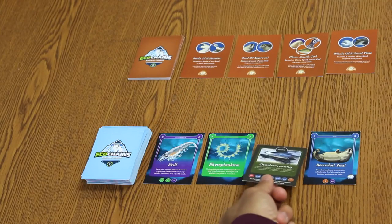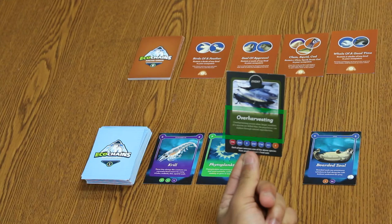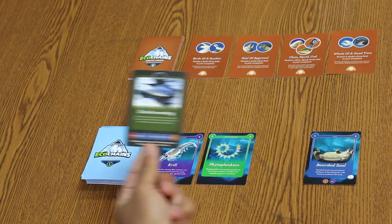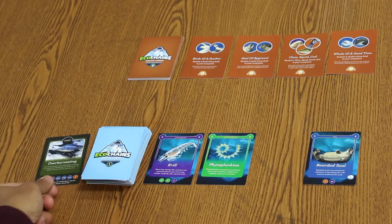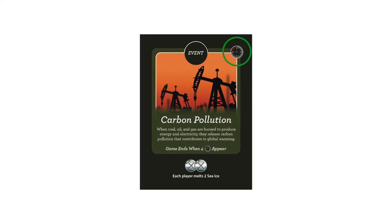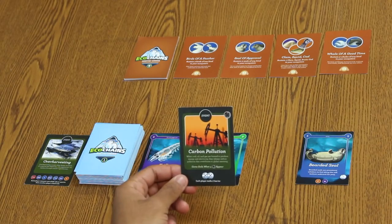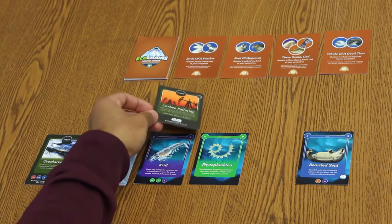Whenever an event card is drawn, it is resolved immediately. Read the text explaining both the cause and the game actions that occur. When the event card is resolved, place it in the discard pile next to the species draw pile, unless it is a timer event card — one with a timer event icon in the upper right corner. After it is resolved, place it within the timer event row.